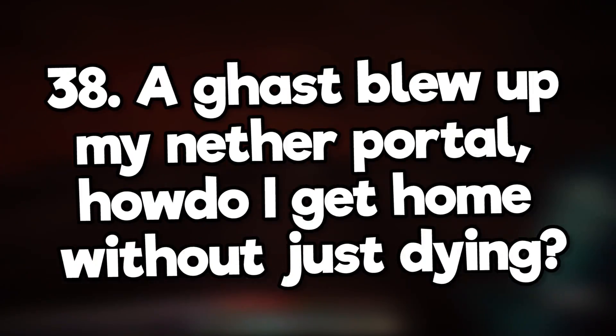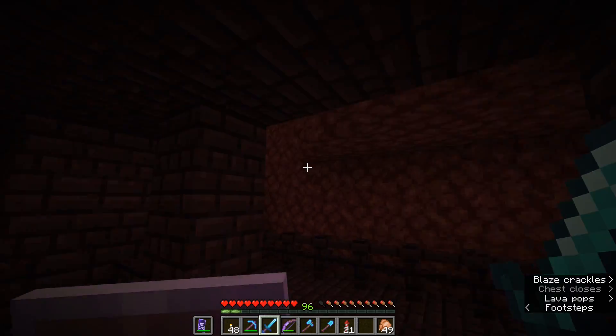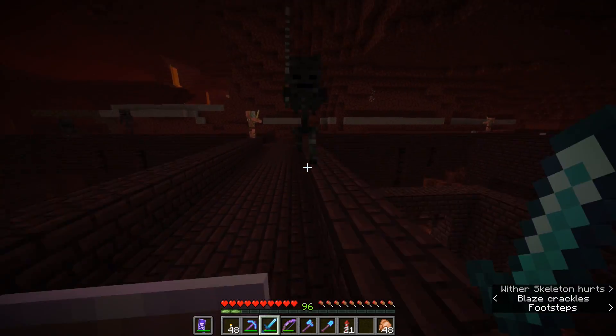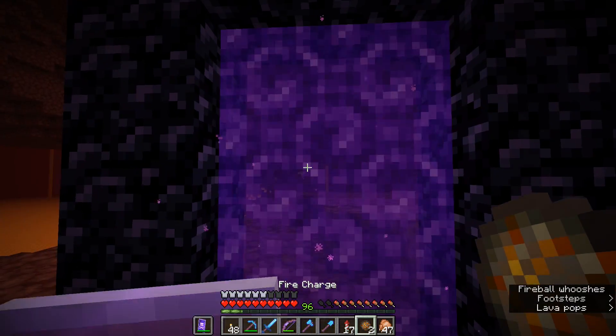A ghast blew up my nether portal. How do I get home without just dying? Nether fortresses will have flint and steel in loot chests — sometimes. They also sometimes have iron, and in the nether there's gravel so you can always find flint that way. Alternatively, kill a wither skeleton, a blaze, and a ghast to get coal, blaze powder, and gunpowder. Combined, these make a fire charge which can be used to light the portal and get back to the overworld.